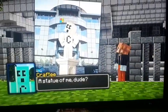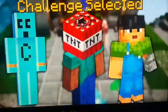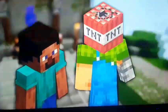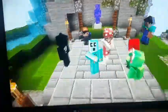A statue of me, dude? I'm ready for anything you throw at me. In this game, if you have the TNT, you have to give it to another player by punching them. If you have the TNT by the end of that round, you are eliminated. The last player remaining wins. Let the games begin.